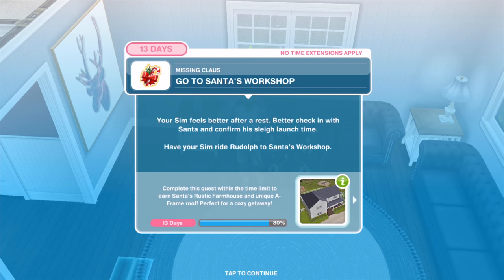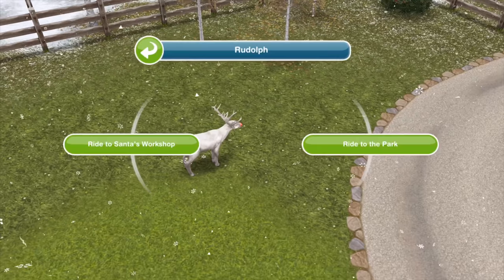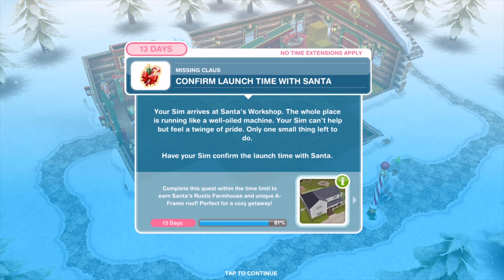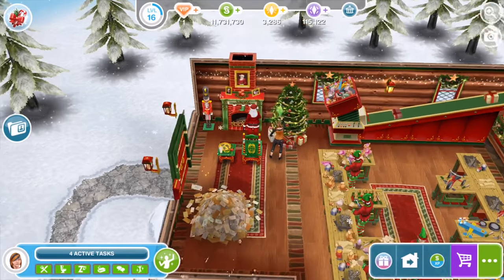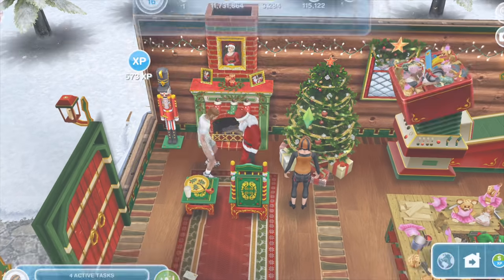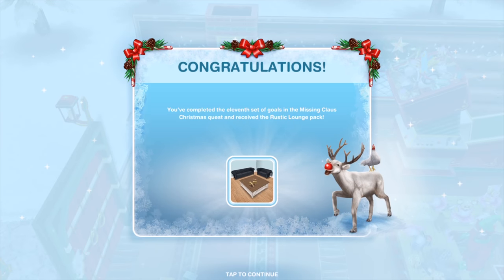Your Sim feels better after a rest. Better check in with Santa and confirm his sleigh launch time. Have your Sim ride Rudolph to Santa's workshop. Your Sim arrives and the whole place is running like a well-oiled machine. Have your Sim confirm the launch time with Santa for four hours and 15 minutes. You've completed day eleven and received the rustic lounge pack.